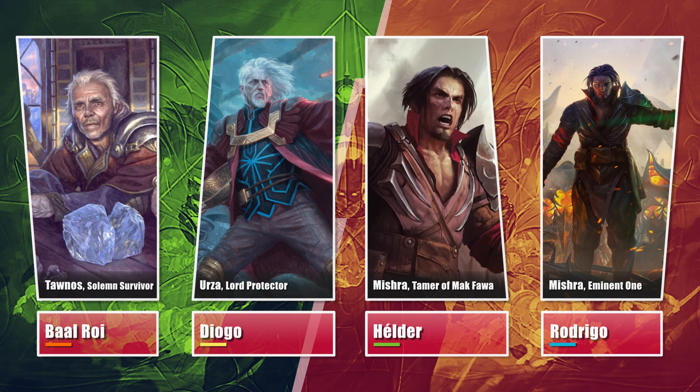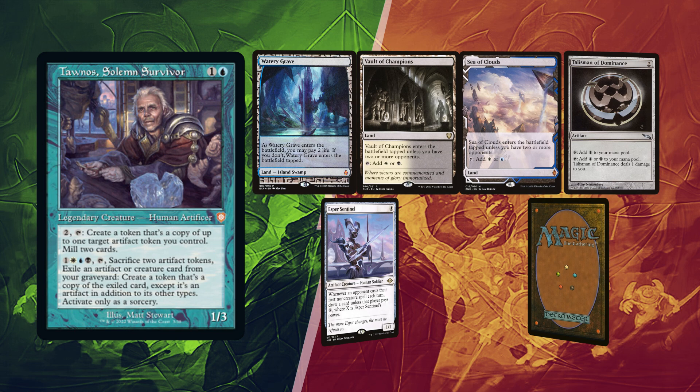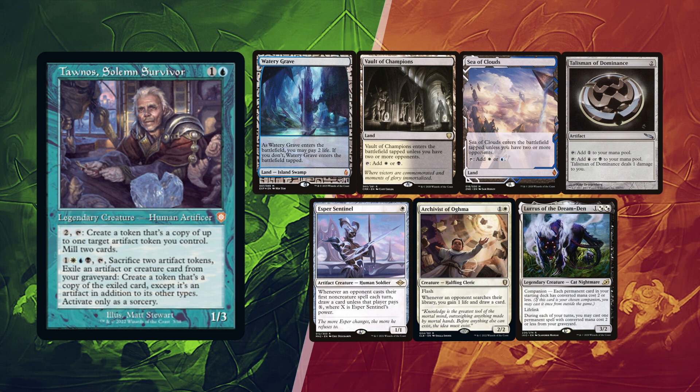Vaal is going first and will mull once, finding a Watery Grave, Vault of Champions, and a Sea of Clouds for lands. Talisman of Dominance for ramp and a Turn 1 Esper Sentinel can help with some card advantage, as well as Archivist of Ogma — Larus is not only Recursion but also used for intuition piles.